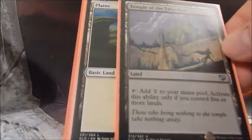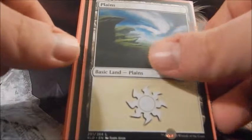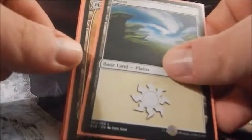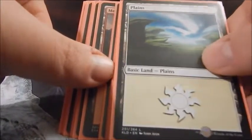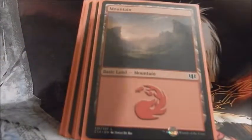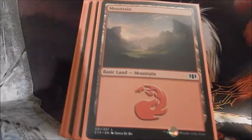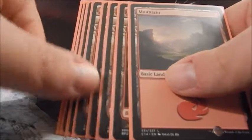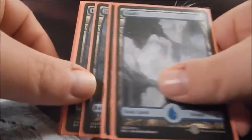This is a red, white, and blue commander deck. Starting off with our lands, we have Command Tower, Grand Colosseum, Reflecting Pool, Exotic Orchard, and Mystic Monastery. Those are the ones that can get us any color.